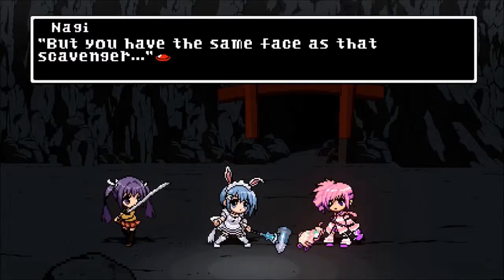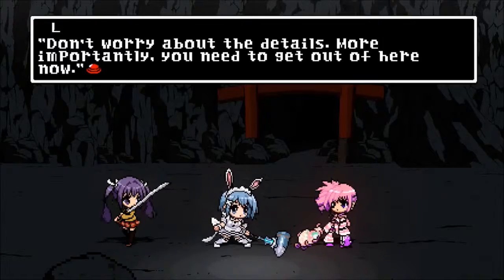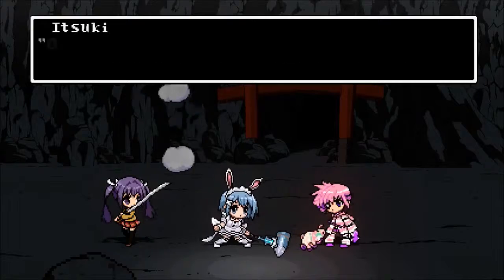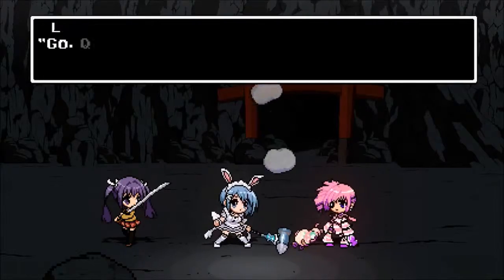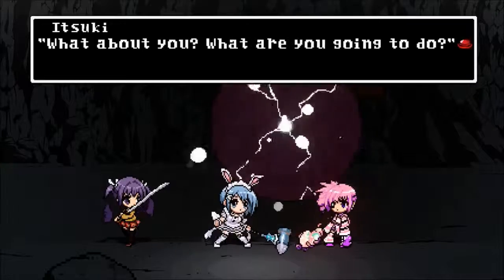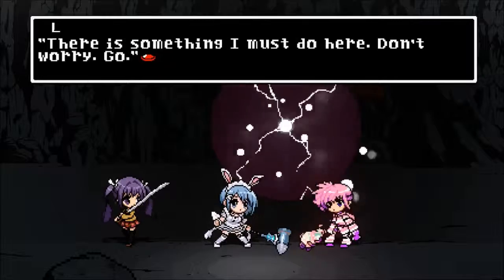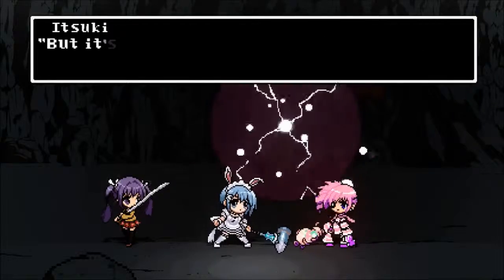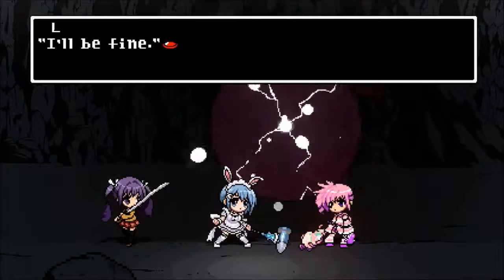Don't worry about the details. More importantly, you need to get out of here now. Thanks! What about you? What are you going to do? There is something I must do here. Don't worry, go! But it's dangerous. And if this place is collapsing, why are you guys talking so much? You're gonna die. Why?